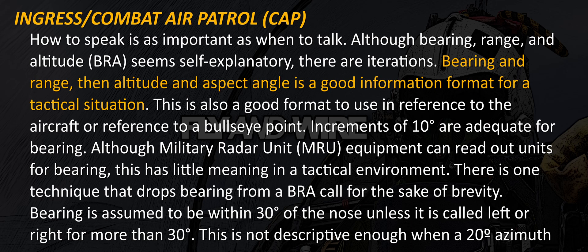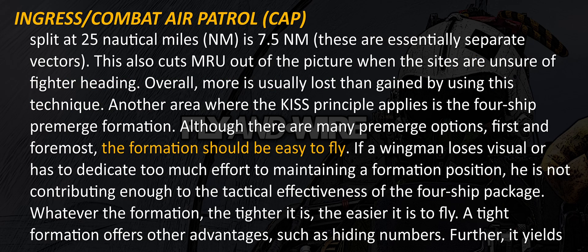How to speak is as important as when to talk. Although bearing, range and altitude seem self-explanatory, there are iterations. Bearing and range, then altitude and aspect angle, is a good information format for a tactical situation. This is also a good format to use in reference to the aircraft or reference to a bullseye point. Increments of 10 degrees are adequate for bearing. Although military radar unit equipment can read out units for bearing, this has little meaning in a tactical environment. There is one technique that drops bearing from the BRA call for the sake of brevity — bearing is assumed to be within 30 degrees of the nose unless it is called left or right for more than 30 degrees. This is not descriptive enough when a 20-degree azimuth split at 25 nautical miles is 7.5 nautical miles — these are essentially separate vectors. This also cuts MRU out of the picture when the sights are unsure of fighter heading. Overall, more is usually lost than gained by using this technique.